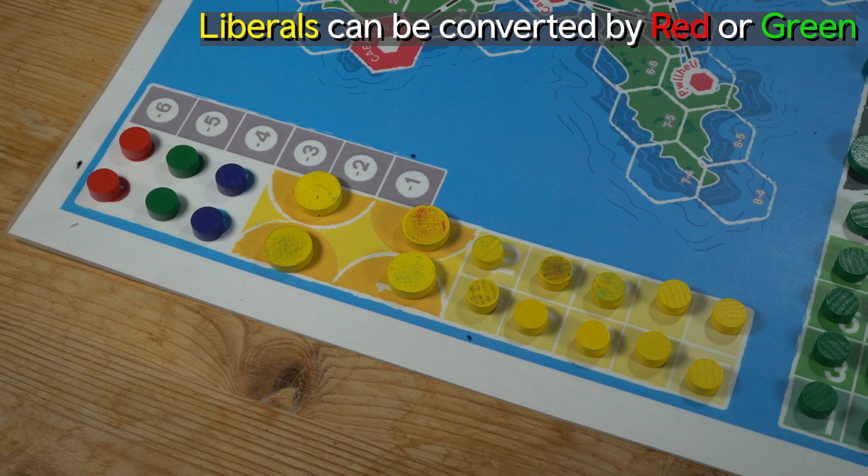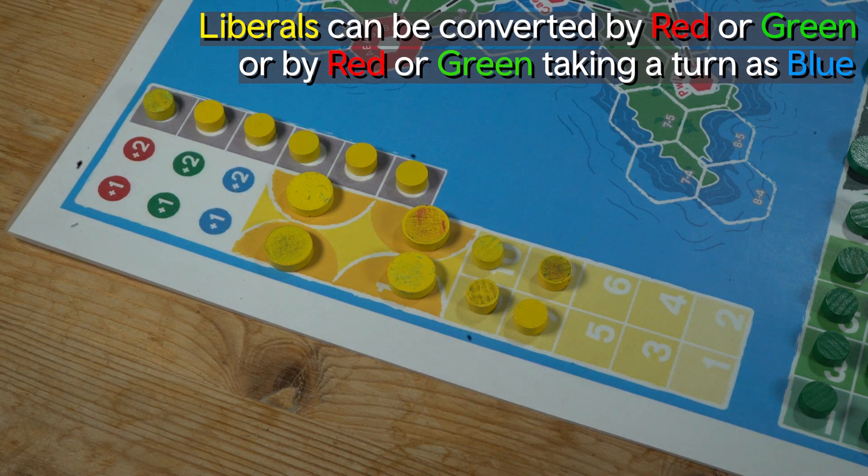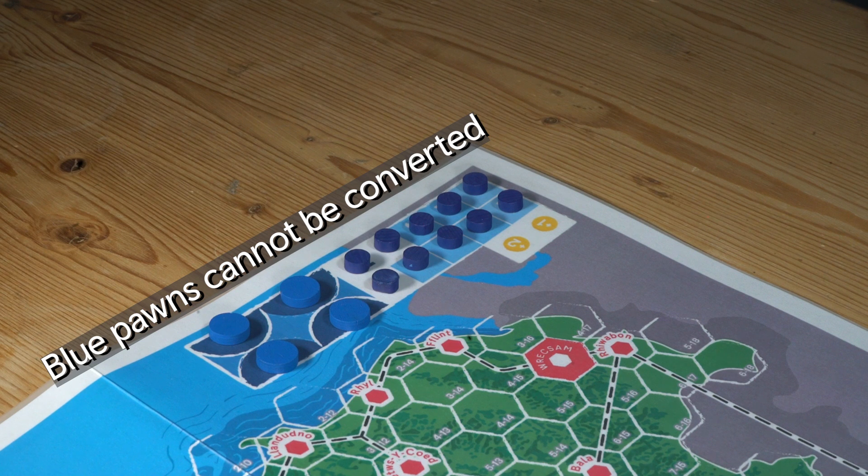Liberals can still be converted by red or green, or by the red or green players taking a turn as blue. Blue pawns, unlike the liberals, cannot be converted.